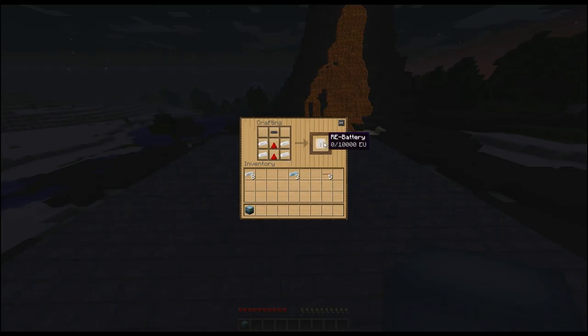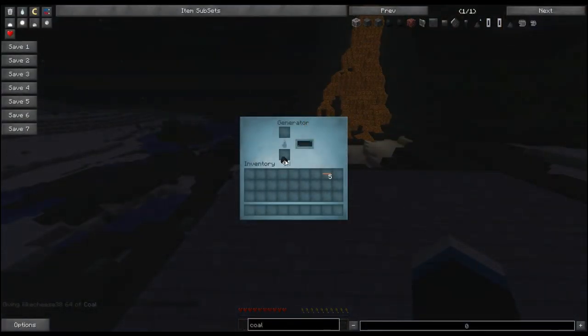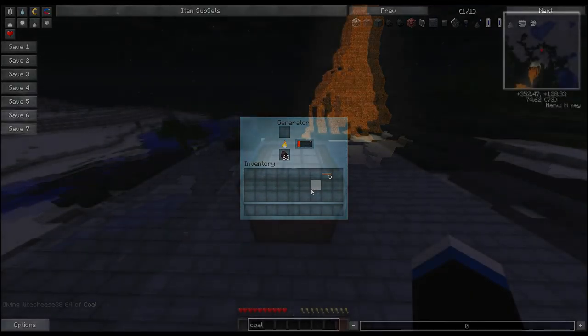The batteries can be charged up using generators and bat boxes, and are really useful for bringing EU around with you. Next, use eight normal unrefined iron to make an iron furnace, adding three refined iron and the RE battery from earlier to make the generator. The generator uses conventional fuels like wooden items, coal and charcoal, and also some plants, and can store 4,000 EU.